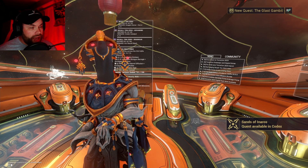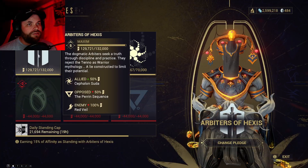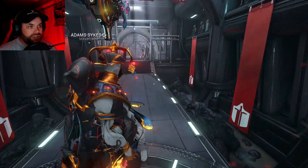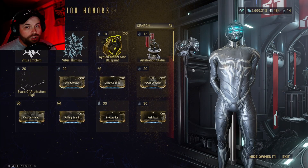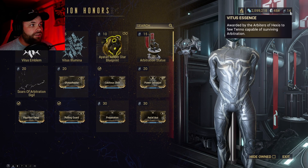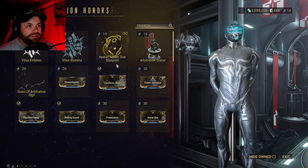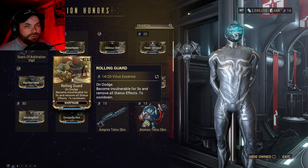You have a chance of picking up Vitus Essence in those missions. Once you've done all that and accumulated a little bit of Vitus Essence, come over here to your Syndicates and click on Arbiters of Hexis. Go down here to visit them. Once you're in here with the Arbiters, turn around and run up these stairs. Talk to the guy on the right. Once you open up his inventory, you can see in the top right-hand corner how much Vitus Essence you've accumulated — I've only got 14.